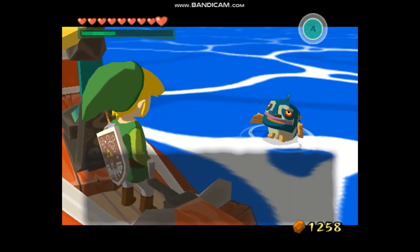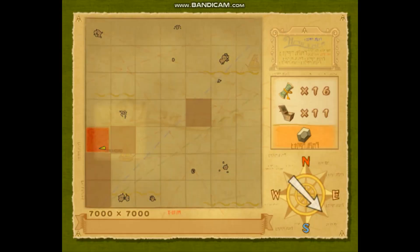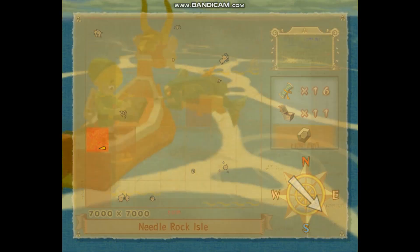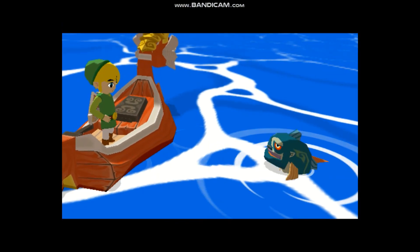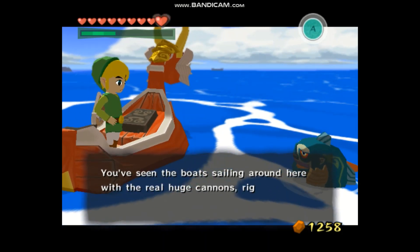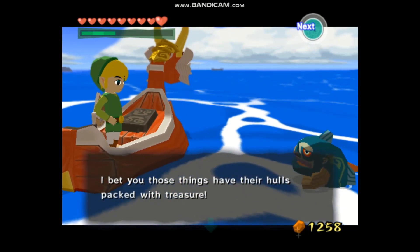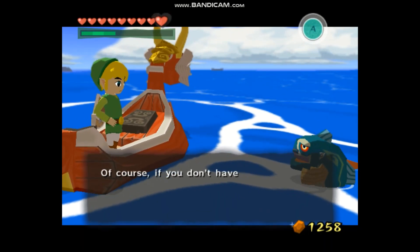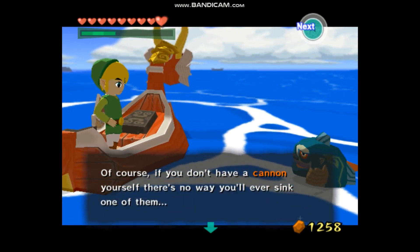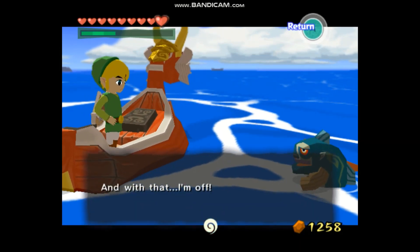Hey small fry, let's open up that sea chart! Here it is — Needle Rock Isle. You've seen the boats sailing around here with the really huge cannons, right? I bet those things have their holds packed with treasure. Of course, if you don't have a cannon yourself there's no way you'll ever sink one of them. And that's all the info I've got to offer — with that I'm off.